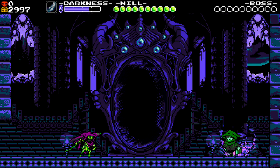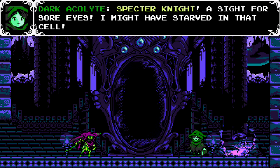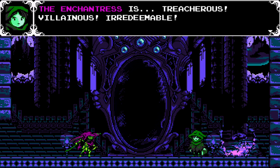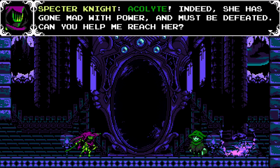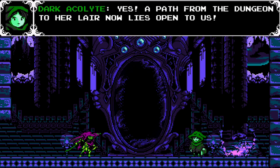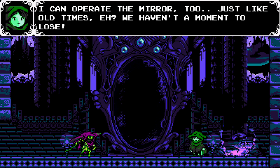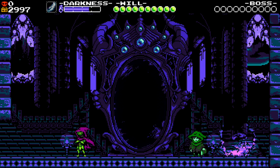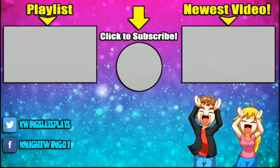Hey, it's the acolyte buddy! 'I found a crust of bread — please sir, can I have some more?' 'The Enchantress is treacherous and irredeemable — she has gone mad with power and must be defeated. Can you help me reach her?' 'A path from the dungeon to her lair now lies open to us — I can operate the mirror too, just like old times.' Don't forget to like, comment, and subscribe — we'll see you tomorrow with the finale of Shovel Knight!